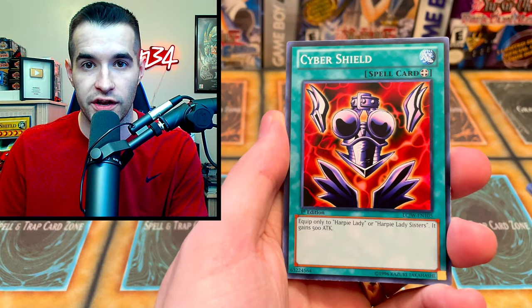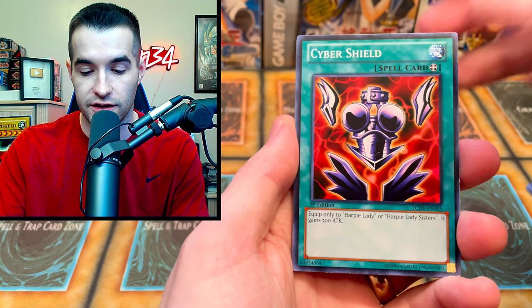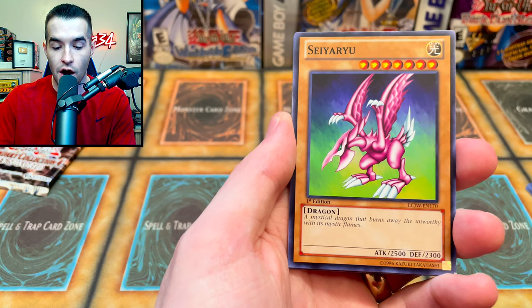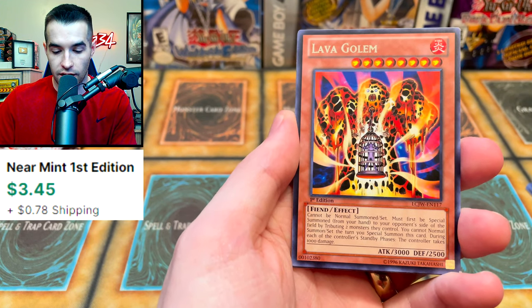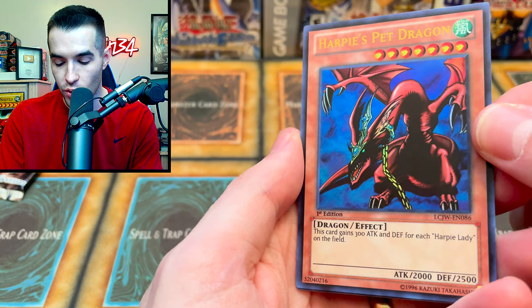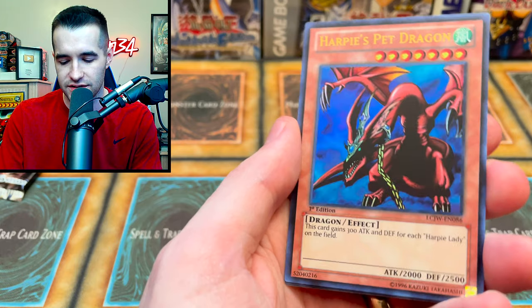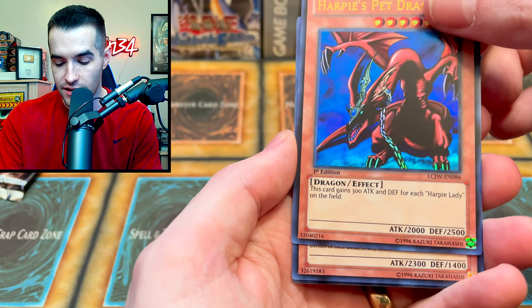By the way, if you have Mystery Boxes or Legendary Collections for sale, hit me up — I would love to buy them because you seem to like these videos. Magical Arm Shield. Ciriariu — that was not how you say that. Reborn Zombie. Love a golem. And a Harpy's Pet Dragon — this is a pretty cool one. I remember this being like one of the expensive cards when this first came out, like seven bucks.